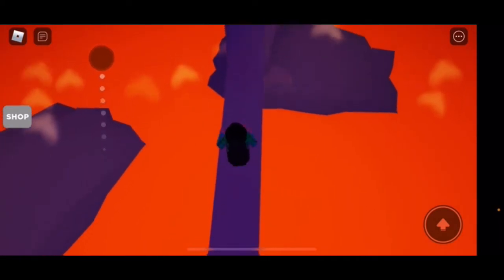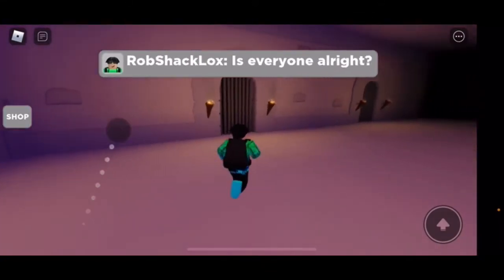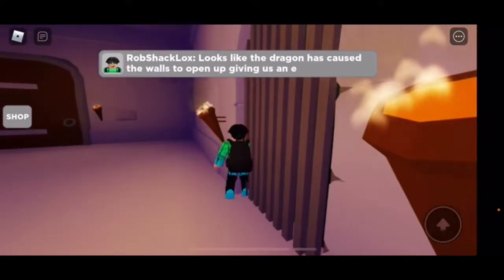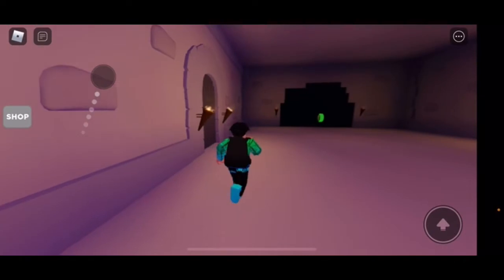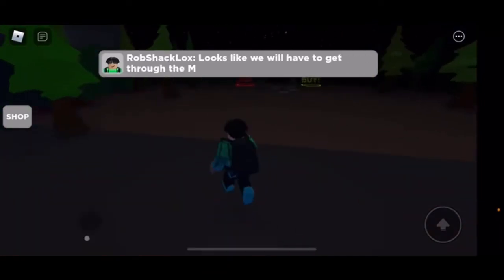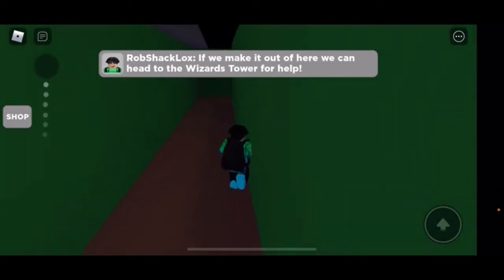Go back and don't die! 'Is everyone alright? Looks like the dragon has caused the walls to open up, giving us an exit. Come on, let's get out of here!' Is the dragon just gone now? 'Looks like we'll have to get through the mad maze. If we make it out of here, we can head towards the wizard tower for help. Find a way out.'